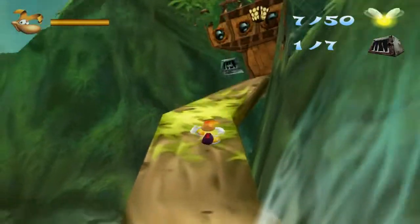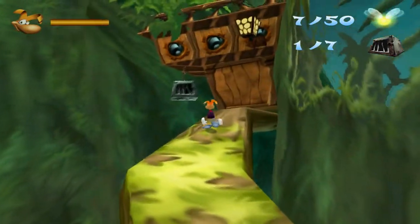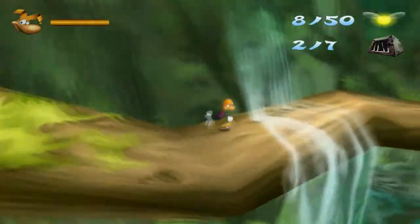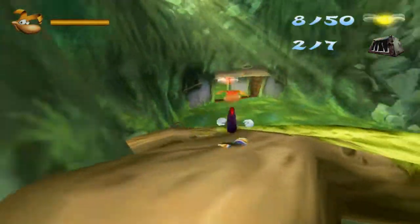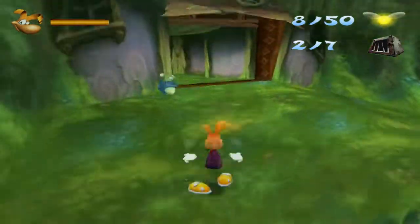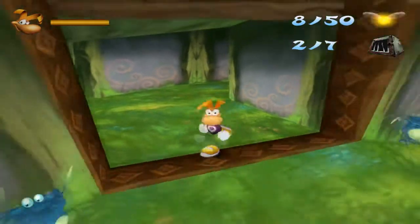Now we can go up here and there's a cage over here. This one is actually kind of tricky to hit, but it's not too bad really. Pretty much all the cages in the game contain lumps - that's pretty much how it works. Some have big lumps, and the big lumps are worth five.